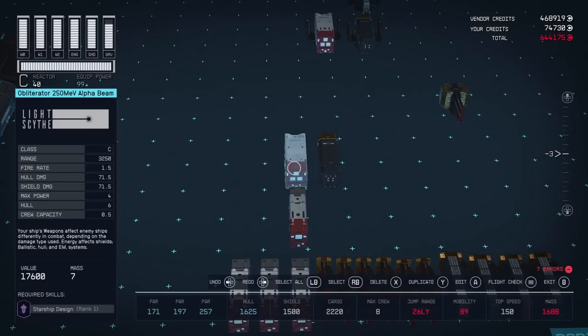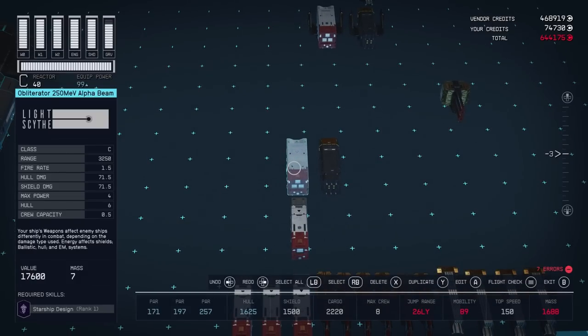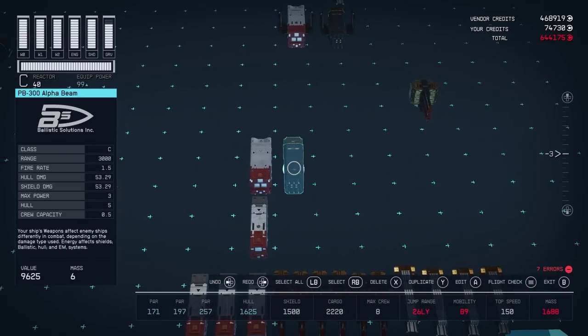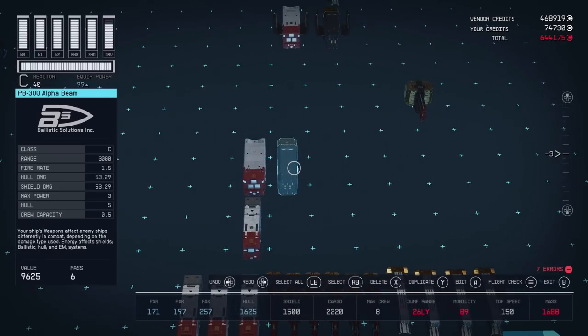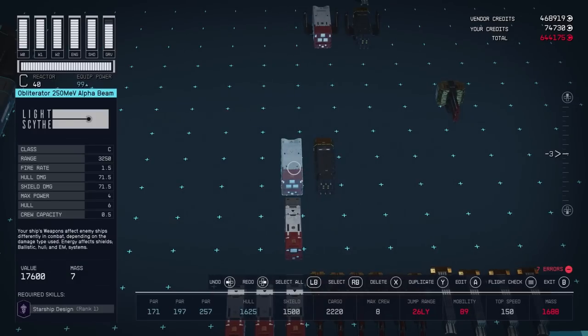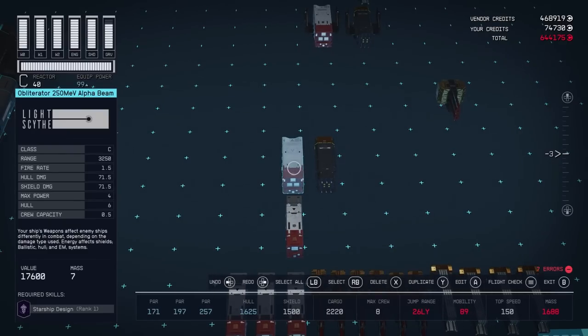You might be tempted to try non-auto particle beams for their higher single-hit damage. The most damage you can get from a single particle beam is the Obliterator 250 MEV — you can mount three of them for quite a lot of single-hit damage. However, the fire rate is slow and if you can't fully power the weapon, it's even slower. If you can't use the 250 MEV, there's the PB-300 Alpha which takes less power so you can mount four. You'll do about 1% less damage with slightly less range. I don't recommend either of these because auto particle beams outshine them by so much.